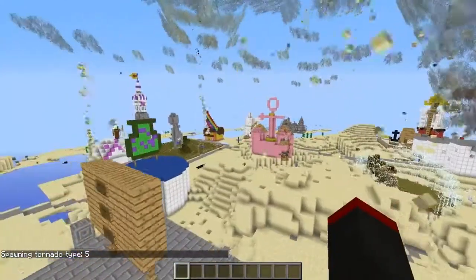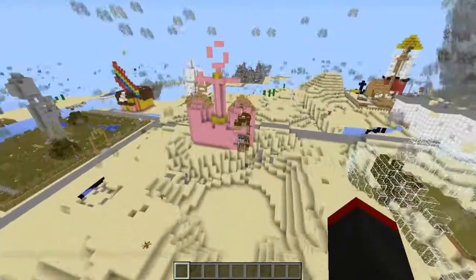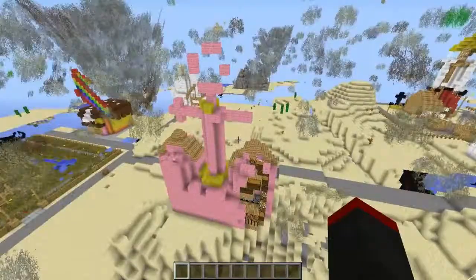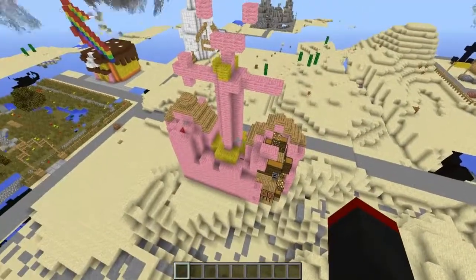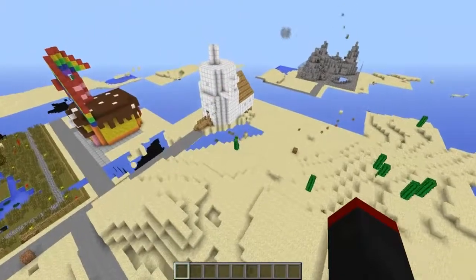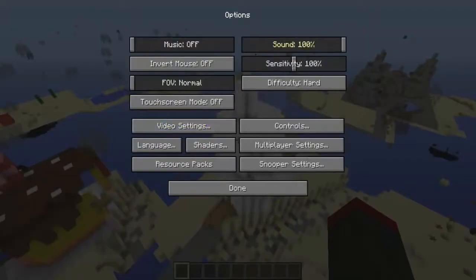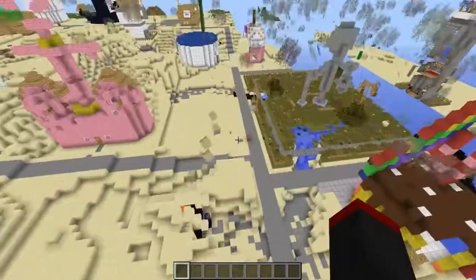The level 5 tornadoes are actually starting to take place. A lot of you guys were saying that level 1 tornadoes were actually really powerful, but holy crap — look at this. This is actually Mr. Krabs' mother's house, and this place was already torn up. And this is also the home of the Weenie Hut — Weenie Hut Juniors right here. The noise is actually starting to get really loud — I don't want you guys going deaf on me.